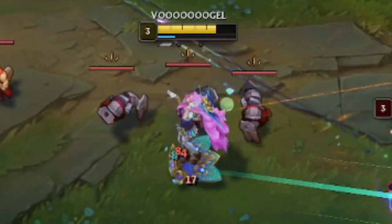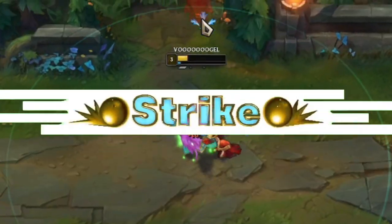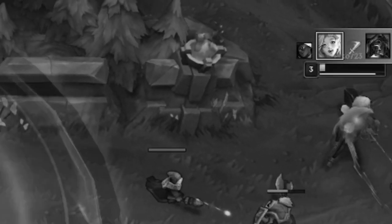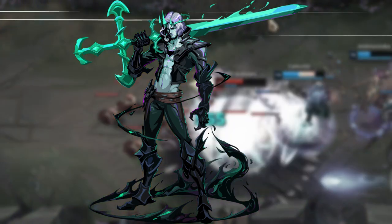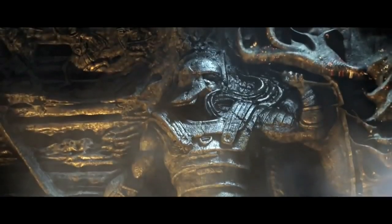The healing is so good I can even mess up a tower dive and still get out alive. Well the other part of the truth is that the enemy also messed up a lot, but that doesn't matter. When it gets too dangerous you can just use Ghost to save your ass, since when the enemy jungler messes up too many ganks in a row, it results in tilt and tilt results in bad decision making.